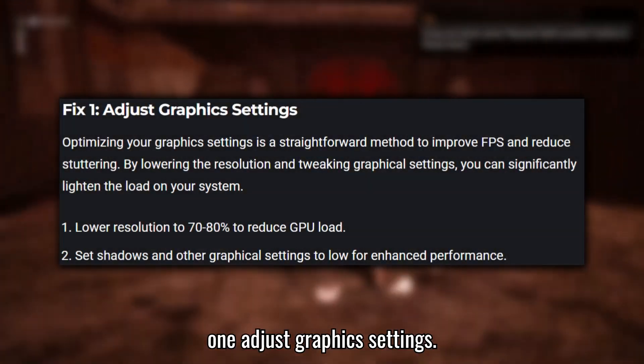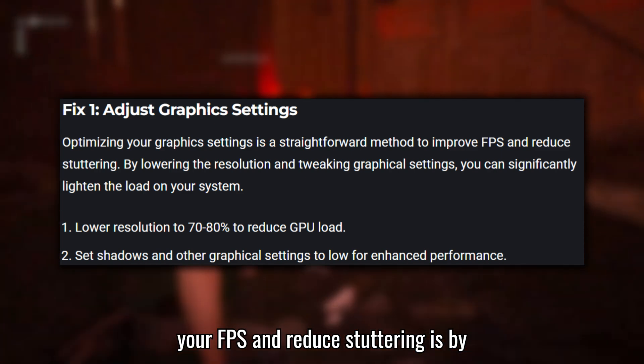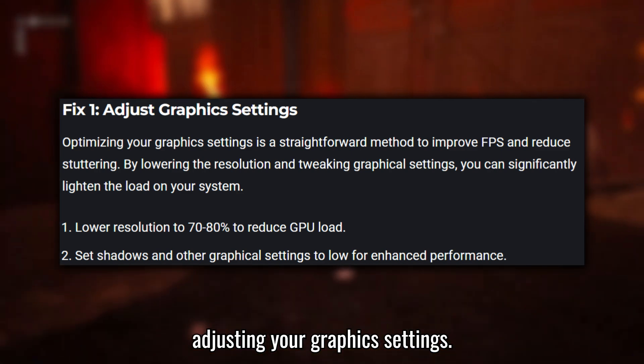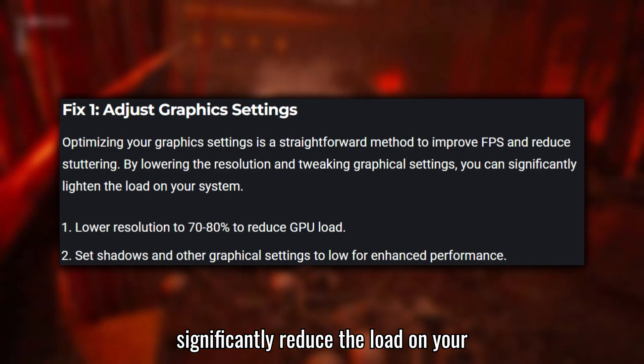Fix 1: Adjust Graphic Settings. One of the most effective ways to boost your FPS and reduce stuttering is by adjusting your graphics settings. Lowering the resolution to 70-80% can significantly reduce the load on your GPU.